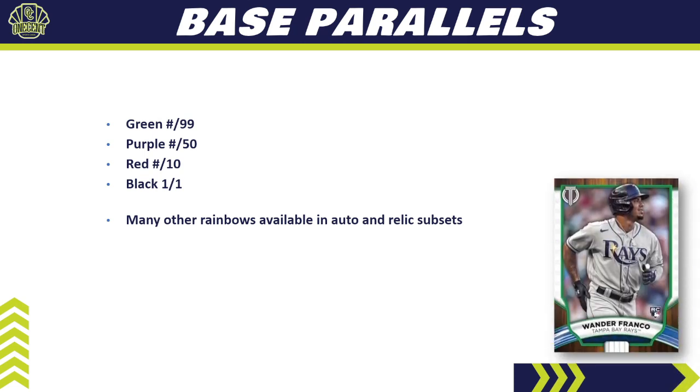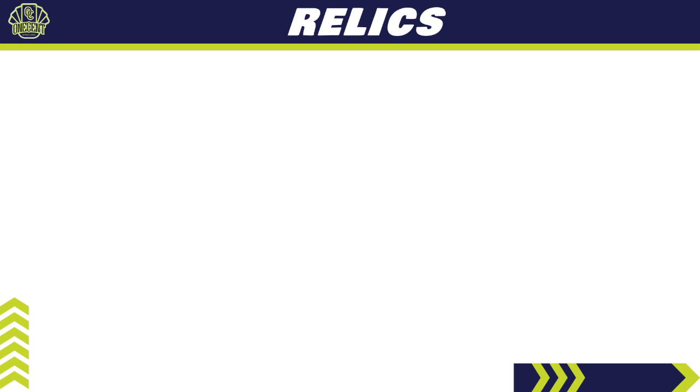For the parallels, there is a four-color rainbow on the base set: green to 99, purple to 50, red to 10, and black one-of-one. That's it for the base set, but keep in mind there are other rainbows available throughout all of the auto and relic subsets. You can see what the green looks like with the Wander Franco card on the right.